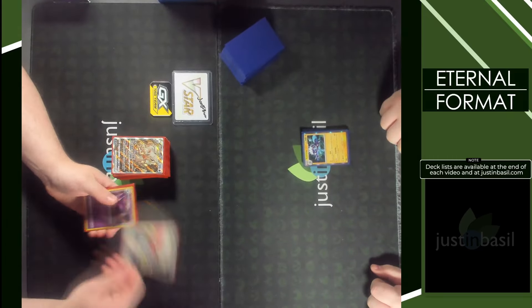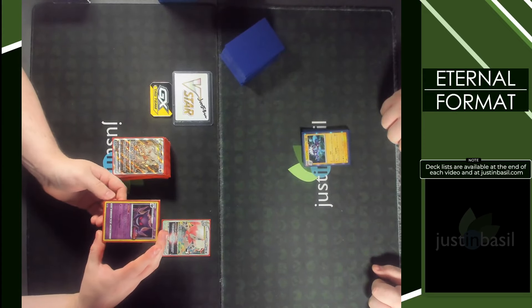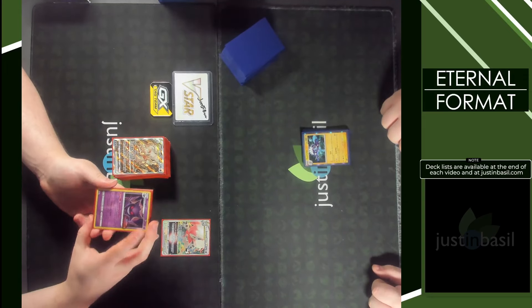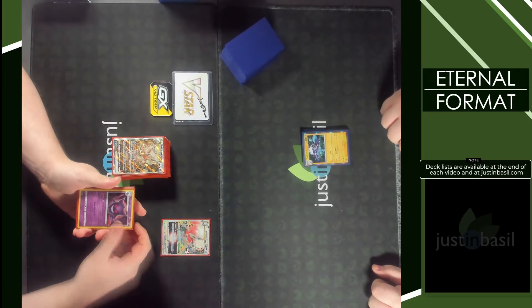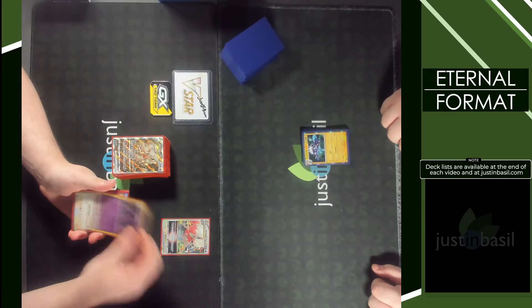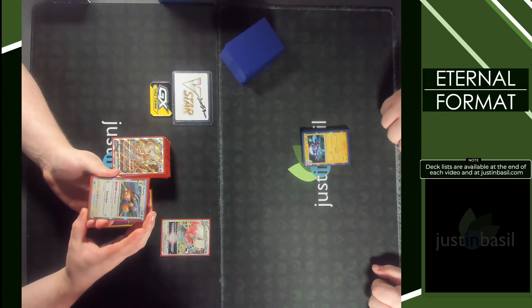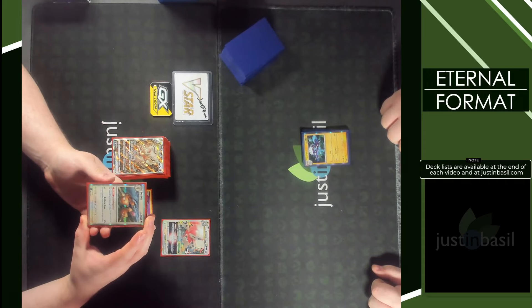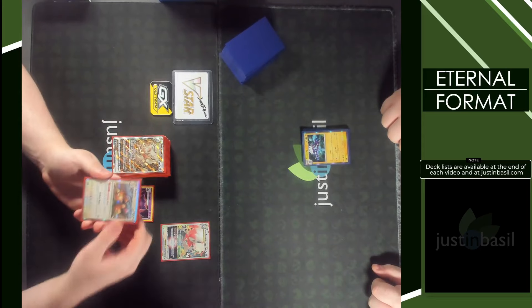To get damage into play, we have Gengar from Lost Origin with the Netherworld Gate ability: once during your turn, if this Pokemon is in your discard pile, you can put it on your bench and put three damage counters on it — that's immediate 50 damage for each one on your bench. Additionally, we're running Dodrio from 1/51, which has the Zoom and Draw ability: once during your turn, you can put a damage counter on this Pokemon and draw a card, accelerating damage a bit more.